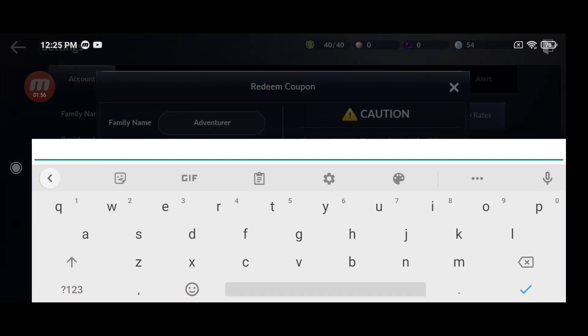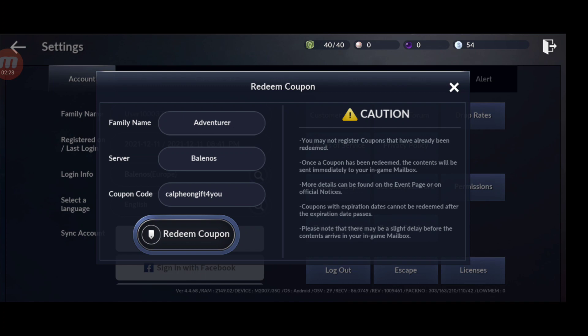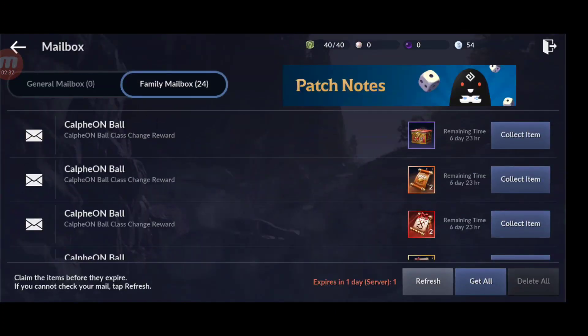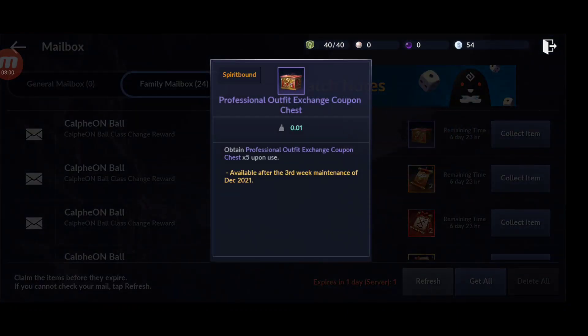The first coupon code is: Calpheon gift for you. So that's the first one - let's redeem it. This is what we get from the first coupon. We get three class change scrolls, plus a professional outfit exchange coupon chest - there are five of them. These are special costumes that you can use to gather resources and things like that.